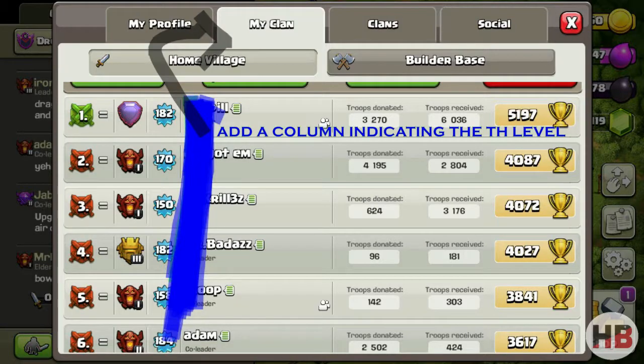Indicating the town hall level in the clan members summary can make the tedious process of selecting players for war so much easier. Because most clans choose a certain number of, let's say, town hall 11 and town hall 12. The town hall level can be shown next to the experience level, as shown here with blue color.